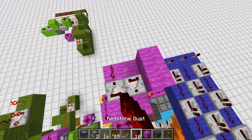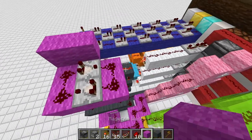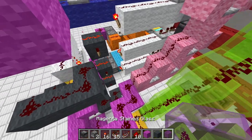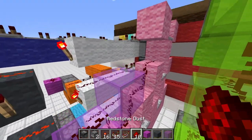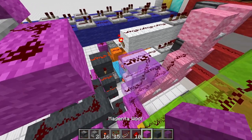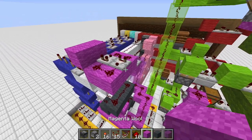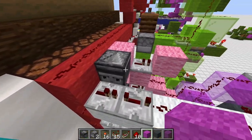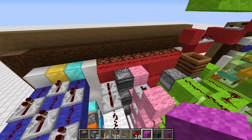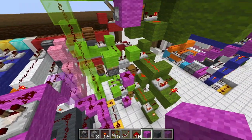We also want to place in two comparators facing in opposite directions to have a nice pulse extender. Then grab some magenta glass. From here on we want to stack up this line. Here we can already put in a repeater set to 4 ticks — it will power this circuit twice since we have observers here. This will observe it, and if we trigger this circuit it will reset some lamps and trigger again, putting a signal again through this pulse extender, therefore extending the pulse even more.